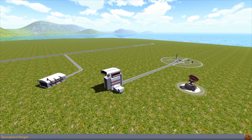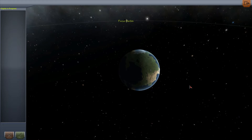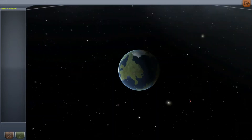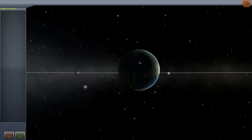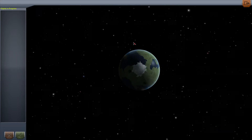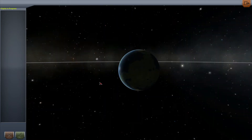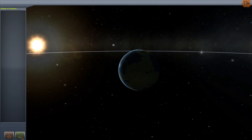Oh great, what's this? Space plane hangar. Vehicle assembly building. Tracking station. What if I click in here? What the hell happened now? Oh, this is the planet. Right. The poles and everything.